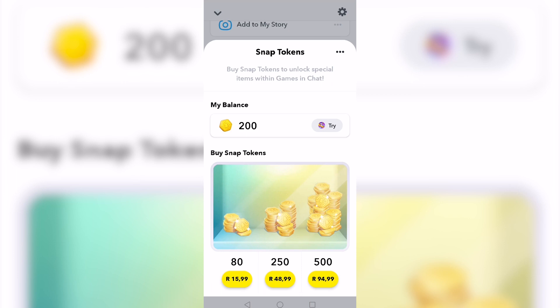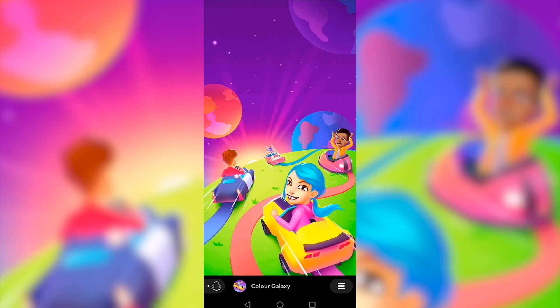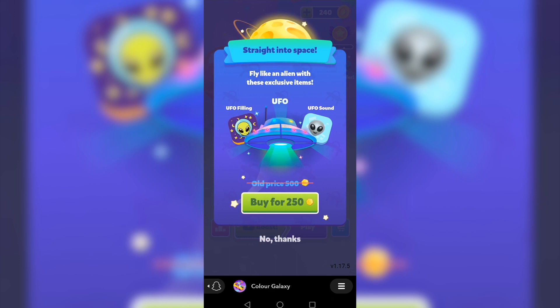If you're playing a game on Snapchat and want to redeem a special offer that game has available, you can do that with your Snap Tokens. Keep in mind that Snap Tokens won't work on every single game, but you can tap the 'Try' button to test it out. I've launched the game and it immediately presents a special offer.